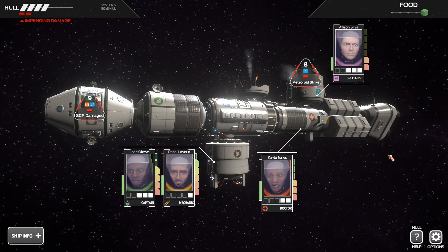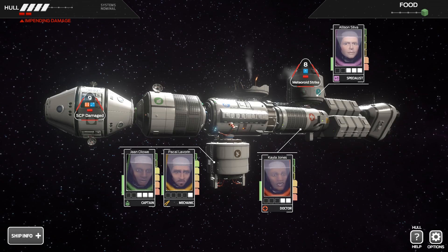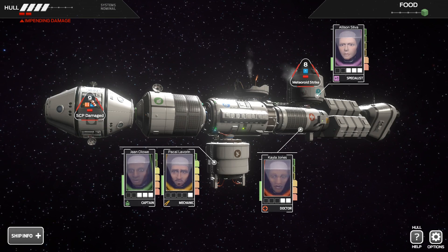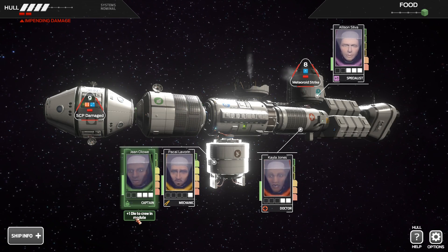Let's see what our intrepid crew is doing. Alison Silva needs to roll an 8 or a 1 to prevent that damage. The SCP module is damaged. Module breakdown: laboratory increases assist, life support gets dice, medical bay recovers health, operations reduces stress. Harvest food with no movement damage in flight control. We need to figure out this breakdown — either we roll 9, or roll a 6 and a 2. Gino Lowe has an ability: plus one die to crew in module. Interesting.